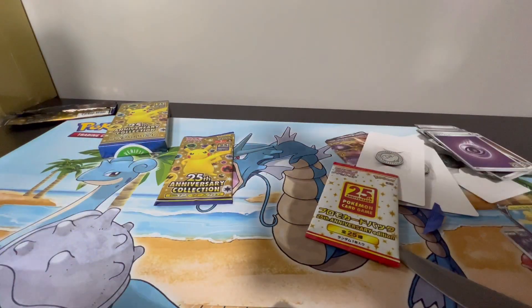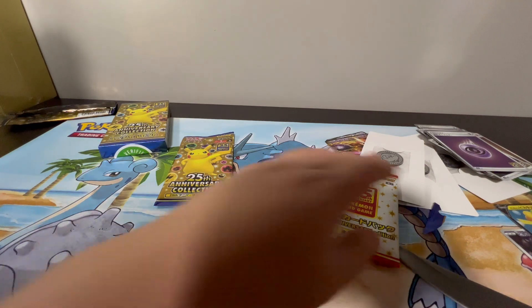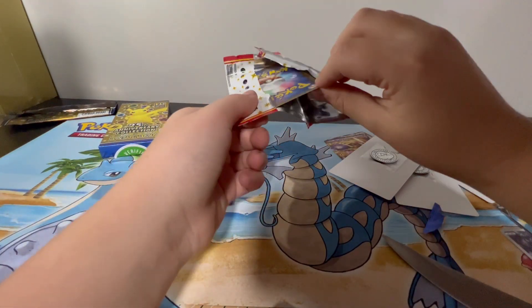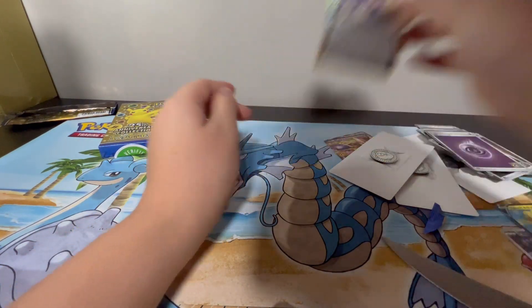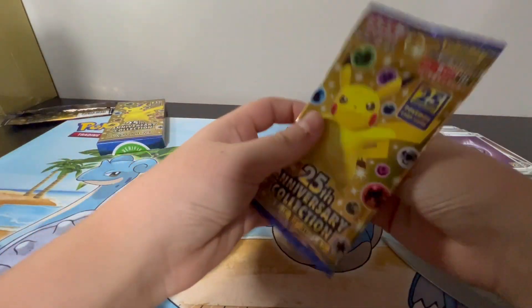I'm hoping we didn't keep anything too valuable sealed. If it's a V, it's all good — I don't really care about Vs, even if it's a VMAX. I just want a pack to keep in my collection. It's a Rocket's Admin! Finally a new one. That's been so long to get a new one. This is the pack we're keeping.